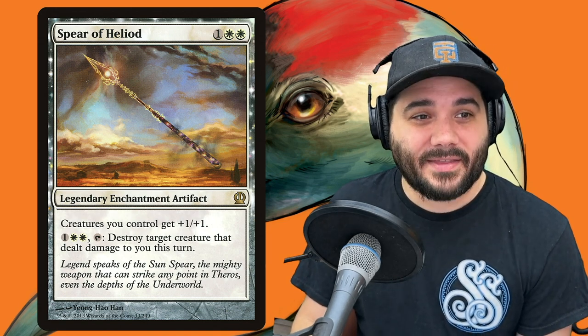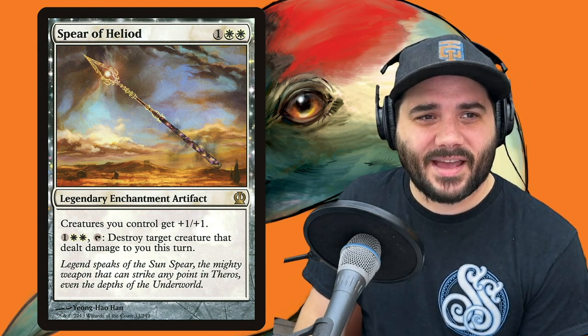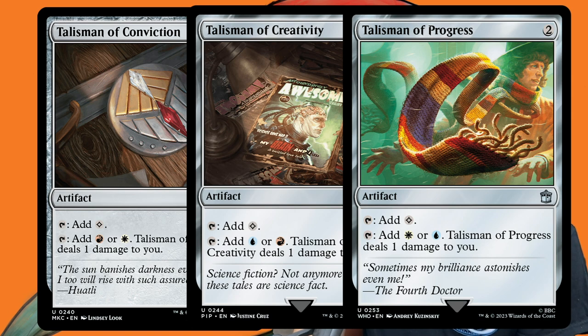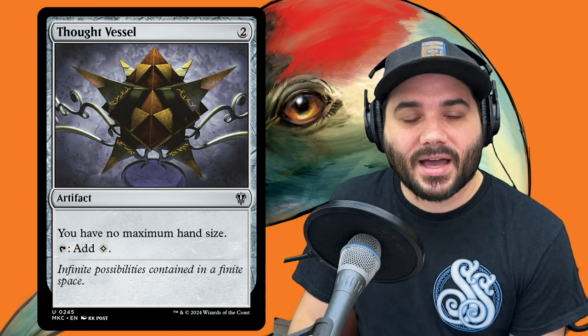Next, Spear of Heliod — 1 white white. Creatures you control get +1/+1, buffing our whole army. And you can pay 1 and 2 white and tap it to destroy a target creature that dealt damage to you this turn — a deterrent for people to not swing at you. Then we have the three Talismans in our color category — Talisman of Conviction, Talisman of Creativity, and Talisman of Progress. Each taps for colorless or a color at the cost of 1 damage to you. Finally, Thought Vessel — costs 2, taps for colorless, and gives you no maximum hand size. We went heavier on mana rocks than usual, but since they're artifacts they net you a 1-1 spirit as well.